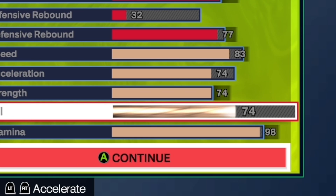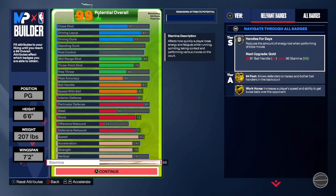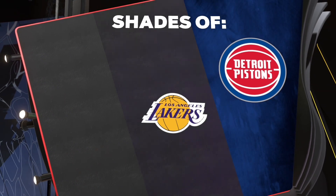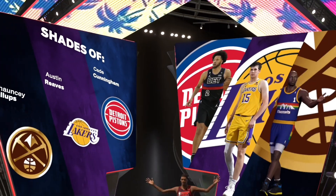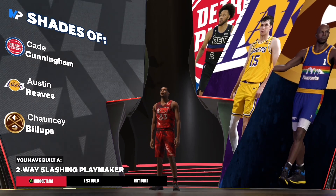For physicals on the second build: 83 speed, 74 acceleration, 74 strength, 74 vertical, and 98 stamina. You get silver chase down artist and because you have a 77 defensive rebound, you get gold box out beast. With a 6'6" guard, you're going to be boxing out everybody, and with 74 strength you'll be pushing defenders out the way. The shades are Cade, Austin Reeves, and Chauncey Billups — still two-way slashing playmaker.